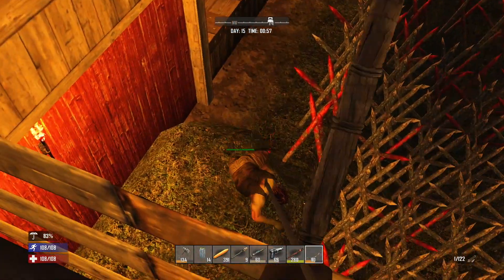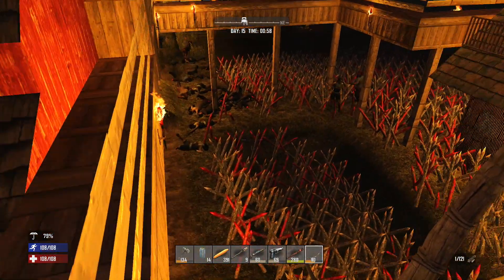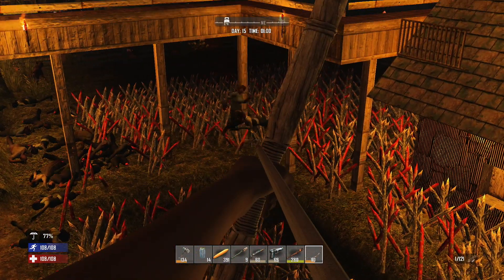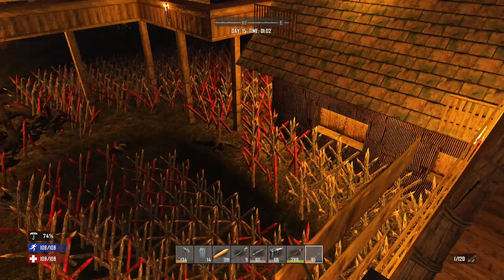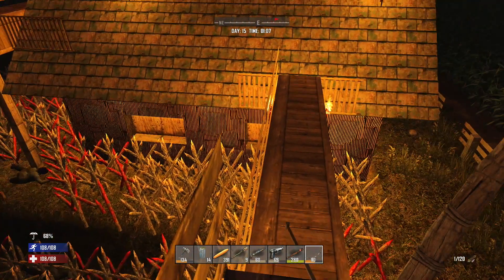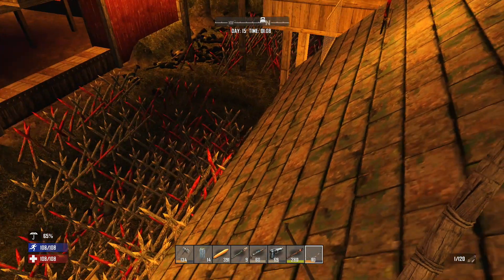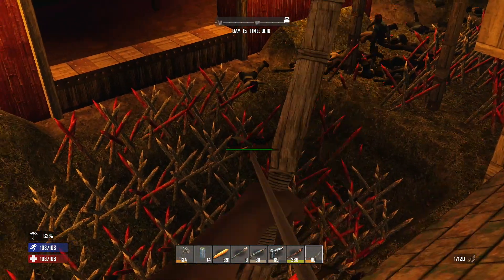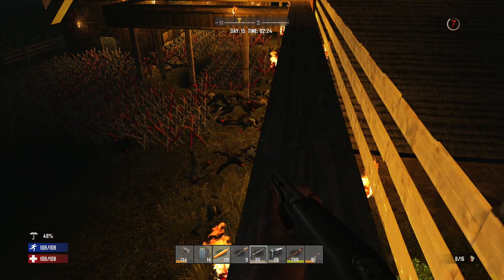I'm heading over to the barn area — this is where I held down the first horde. I'm going to bring these straggling zombies over here and just let them run through the spikes. I really don't have to take any shots at them — I can let the spikes do all the work. The horde is winding down now, so I'll walk over to the roof of the shed, let the spikes finish up, and take a couple of shots with the bow and arrow to clear them faster.